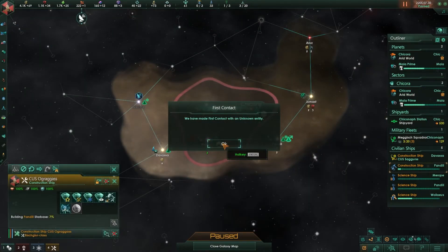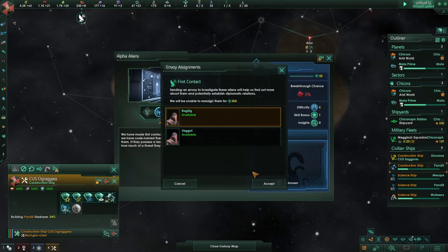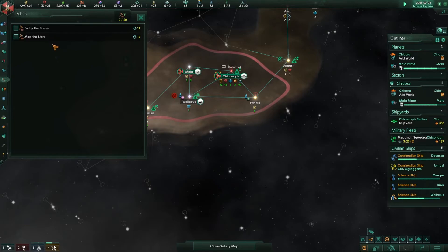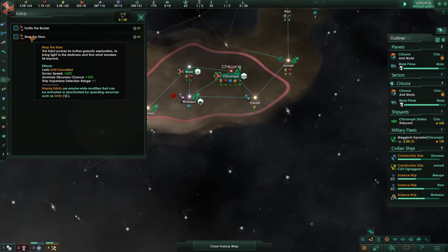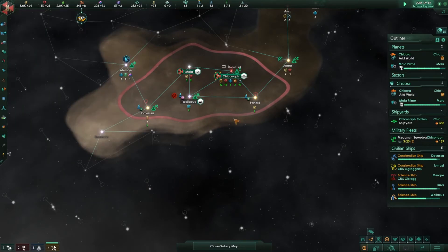There's a first contact — I need to assign an envoy. Since one is busy, I'll assign this guy to see if we can establish communications with this alien empire, the Alpha Aliens. Since I'm still exploring, I'm going to activate the Map the Stars edict: that gives me survey speed increase to 25%, 10% better chance of finding anomalies, and ship hyperplane detection range of +1. It will stay in effect until cancelled and uses up a little unity, but I think it will be worth it.